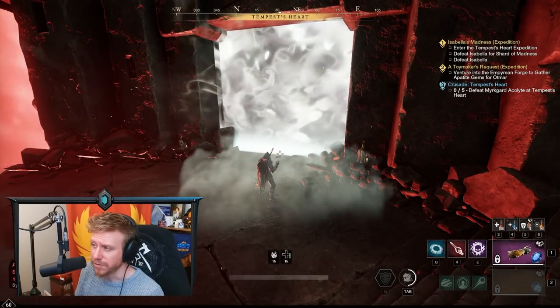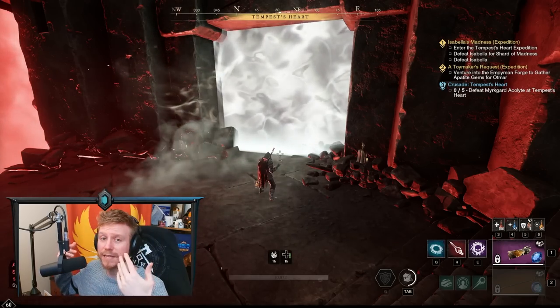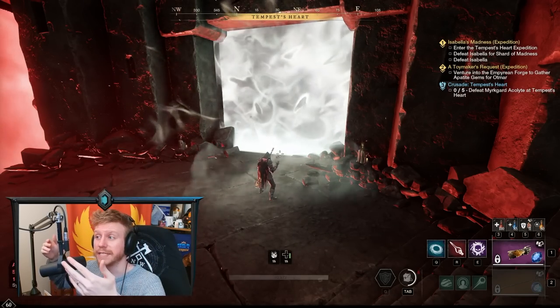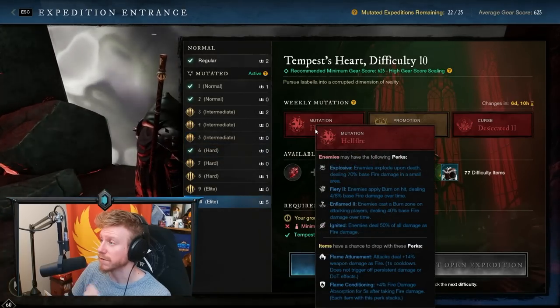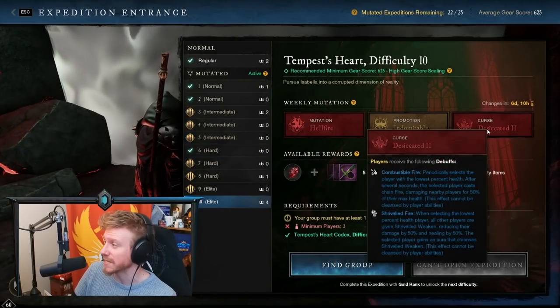In today's video, we are going to talk about the strategies, the gear, the mindset that I use when it comes to healing difficulty 10 expeditions, and in particular a Tempest Heart difficulty 10. The mutations for this week are Hellfire, Indomitable, and Desiccated.